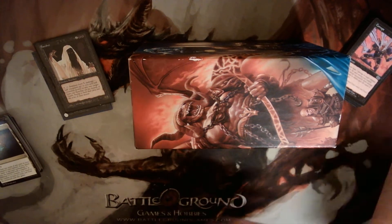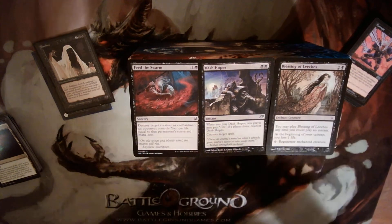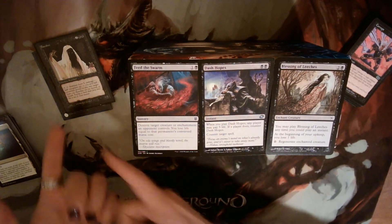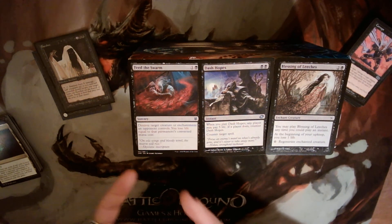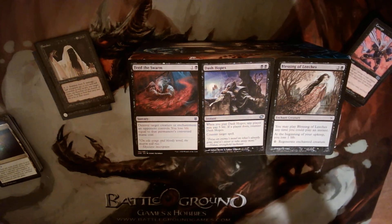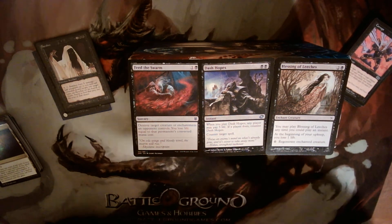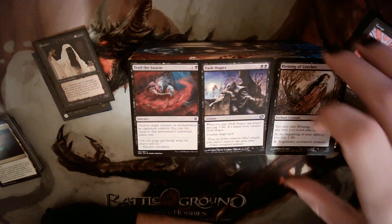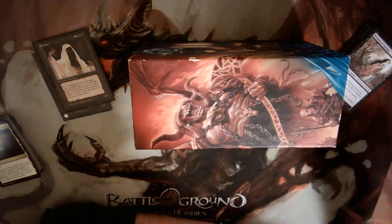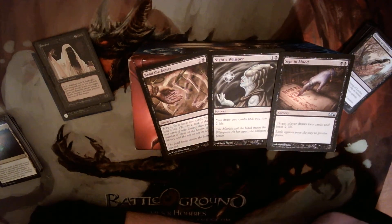The mana base is one Opal Palace and 39 swamps — 40 lands total. We want to be hitting those land drops and we want Corrupt to be as large as possible. Feed the Swarm is our entire removal suite; we have a Banshee, we don't need to be killing creatures. Feed the Swarm hits enchantments, which is nice. Dash Hopes is the funnest and best counterspell there is. Blessing of Leeches is a good way to keep Banshee alive and has really cool art.